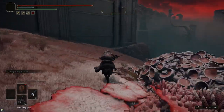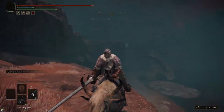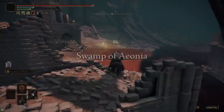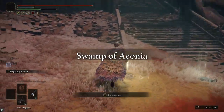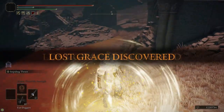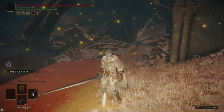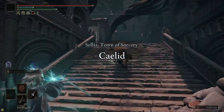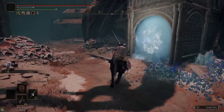From the exit of the tunnel, we're going to head to our left — and this is Sellia, Town of Sorcery. Make sure you grab the Site of Grace outside of town because there's a good chance you'll die here. That putrid stray does Scarlet Rot buildup, so be careful of it. And then there are invisible sorcerers in town, so be careful of them — they hit really hard.